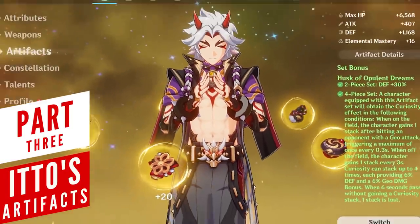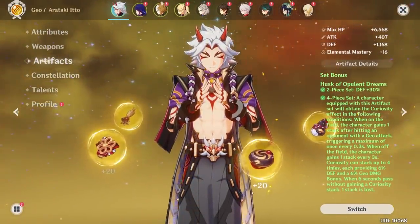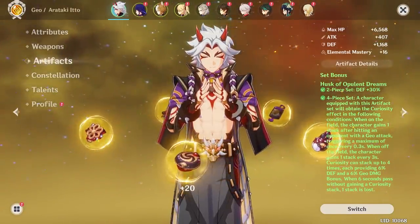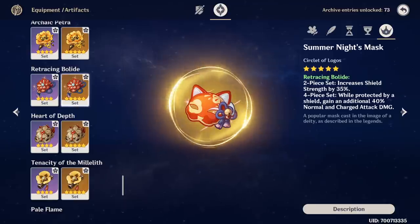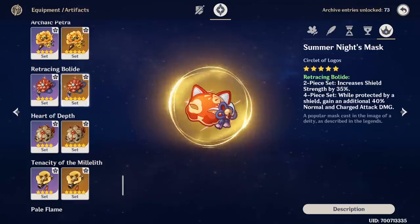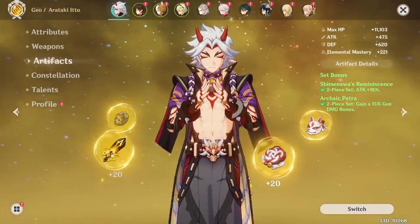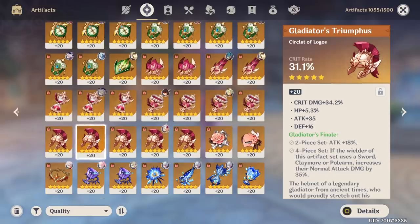When looking at his artifact loadouts, the best one hands down is the Husk of Opulent Dreams 4-set. If you have the same luck as I do after spending 6000 Resin and still ending up with mediocre results, the next best alternative is a double 2-set of Archaic Petra and Husk. If you're one of those few people who have farmed up a decent Retracing Bolide 4-set, its bonuses are almost on par with the double 2-sets mentioned, but keep in mind you'll need a really good shield support to capitalize on that bonus. Any other 2-set combinations of Archaic, Husk, and 18% attack bonuses can be mixed and matched, but they only work as viable options when those artifact pieces have excellent substats.